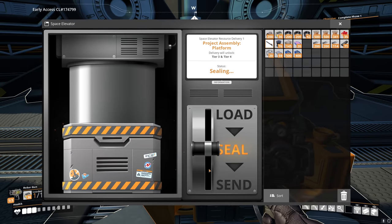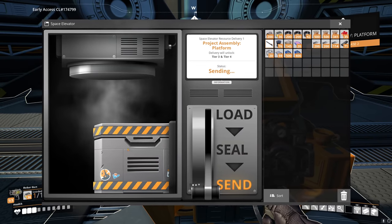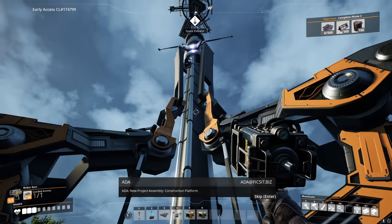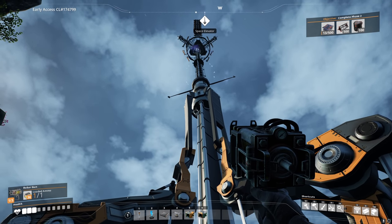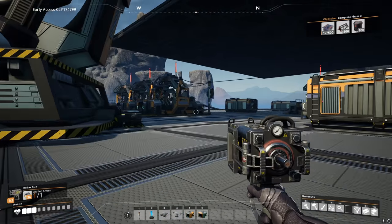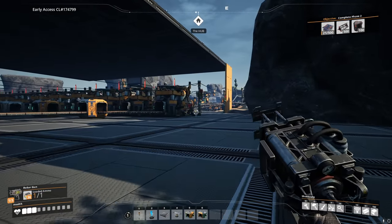Seal it and send it. Finish your animation — stick the box in — and that thing should fire it off. There we go — shot out into space! Now that should unlock level 3. Dammit, we're gonna have to go back to our little hub thingy. We might want to move this hub in a bit somewhere closer, but for now — sending all those supplies unlocked tier 3 and got us access to coal power. This is going to be incredibly handy.